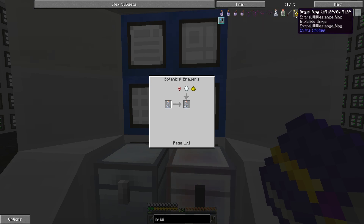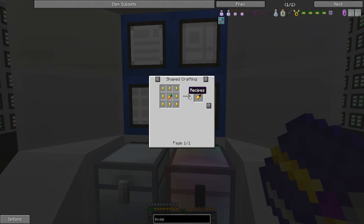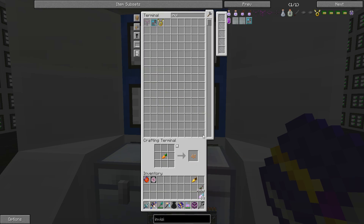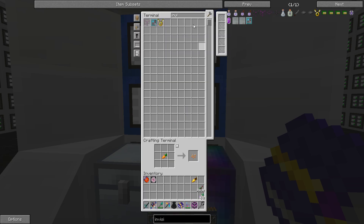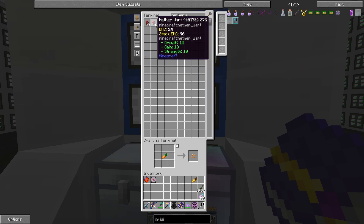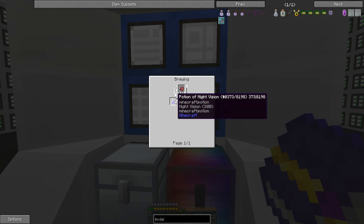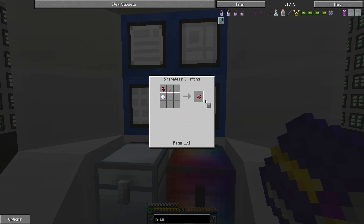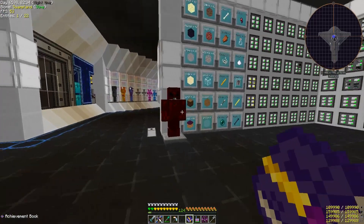We're simply going to make a night vision potion — it's a golden carrot. We're also going to need another nether wart, and then water bottles. I think I've got two, that should be enough.